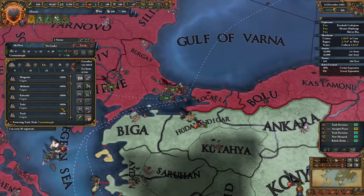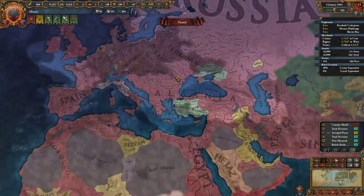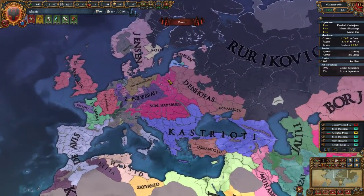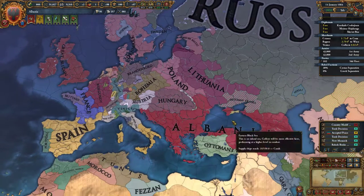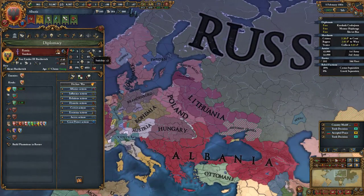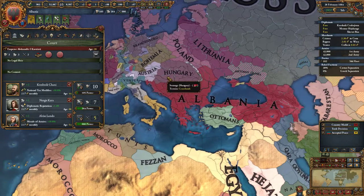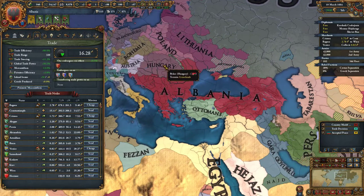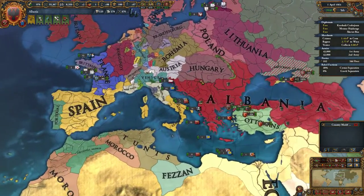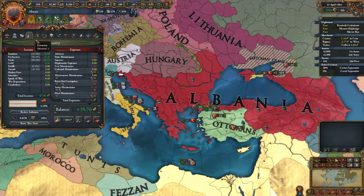Looks like we upgraded our galleys — that's good. There's a personal union on monarch death warning — that would not be good. Russia might become our overlord. Emperor Alexander the First is a 3-3-2. We can declare war whenever — honestly, sooner rather than later.